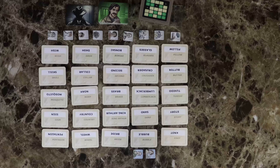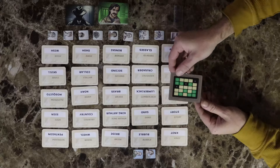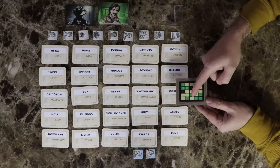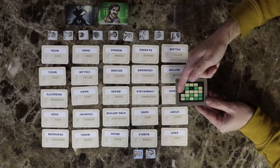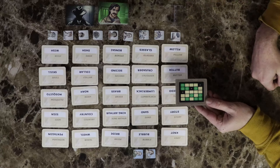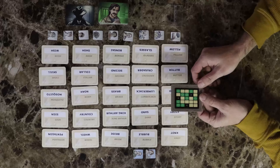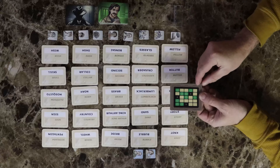The key card is a small 5x5 grid that corresponds to the grid of cards on the table. There are nine green cards which are the words to give clues for and three black cards which you want to avoid at all costs. The cards on your side of the grid are different from the other side, but some green cards will overlap on both sides.